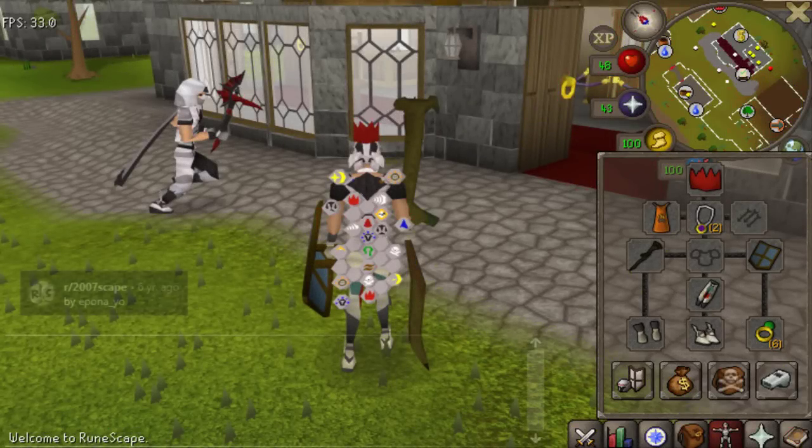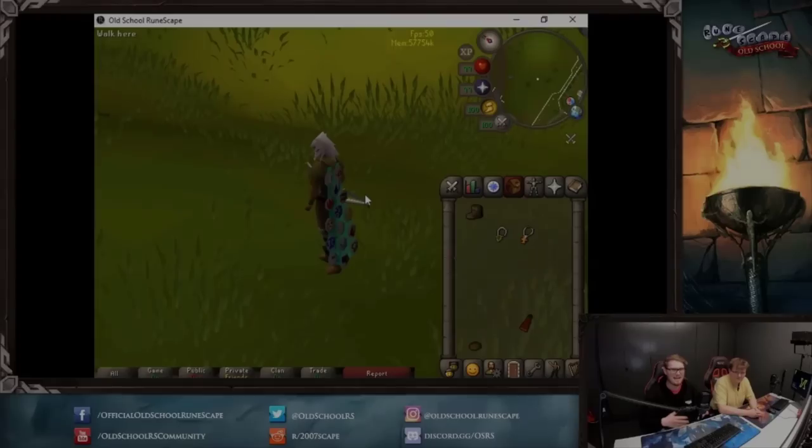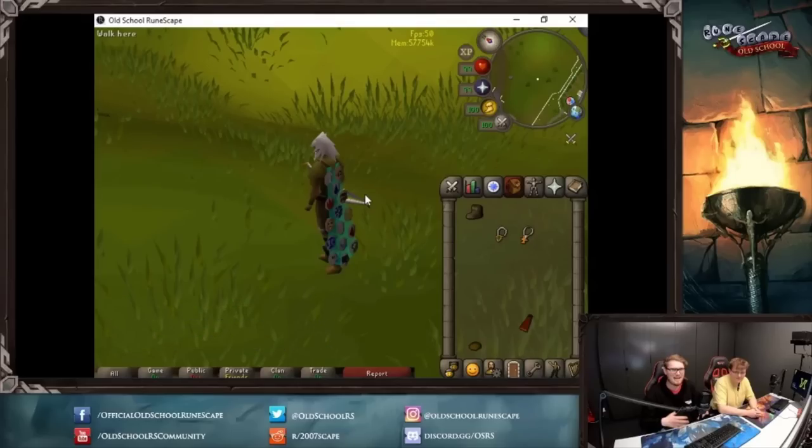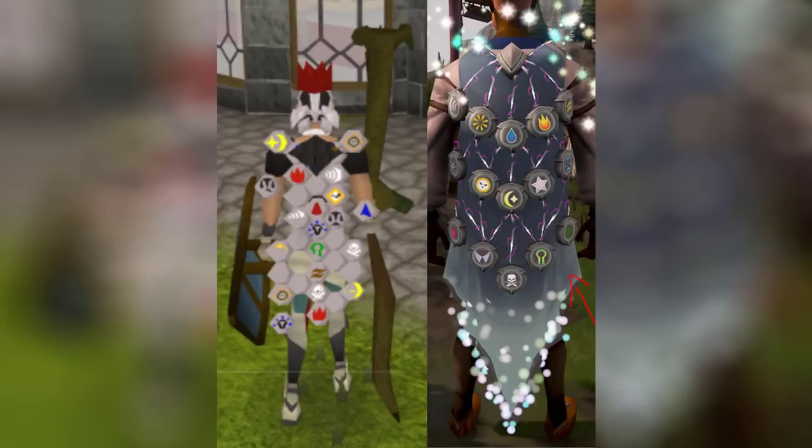Also within the cache files of unused things, you can find an item called a RuneScape cape, and it looks pretty cool. A Jagex moderator even showed this cape off a long time ago to the public, but I don't think many ever really got a good look at it. Interestingly enough, RuneScape 3 and Old School RuneScape both have a model of this cape. I wonder why Jagex has never released it to players in both game versions.